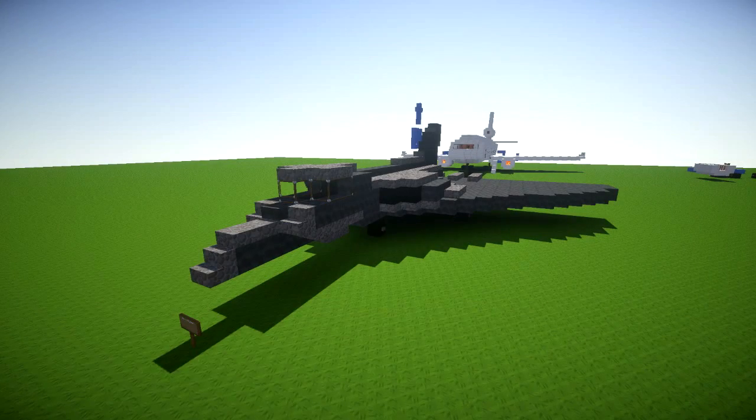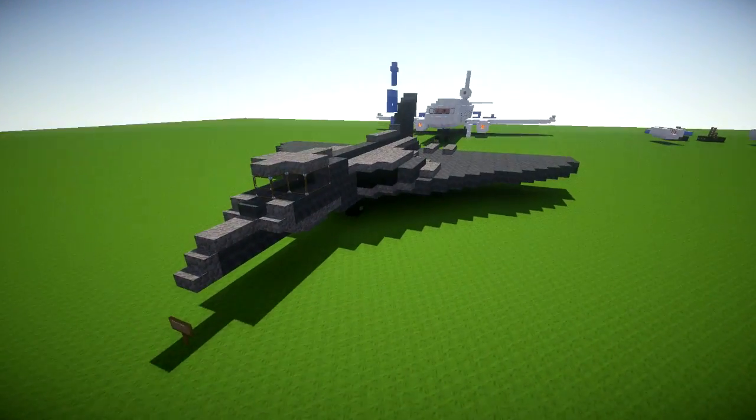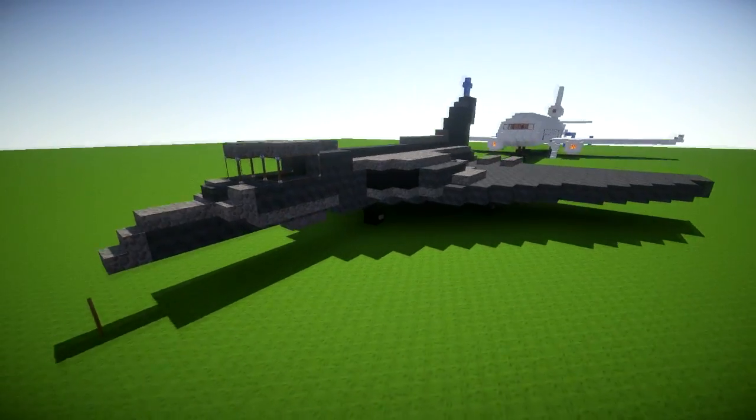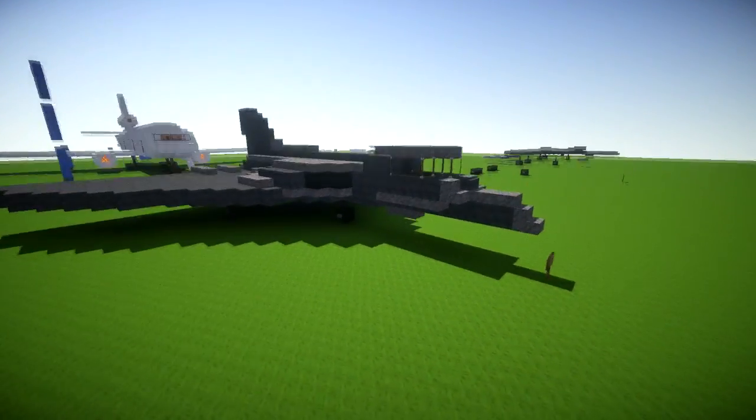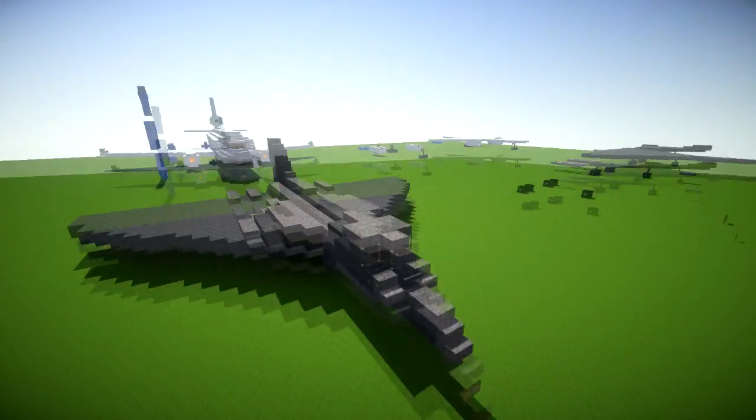Hi guys and welcome back to another Minecraft tutorial. Today we're going to be learning how to build an Avro Vulcan, which is a British bomber that carried our first nuclear deterrent. It's quite a cool jet bomber.